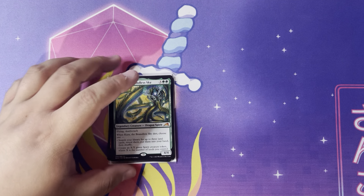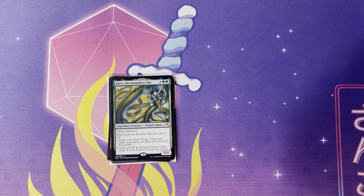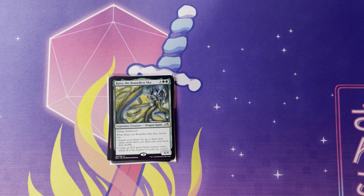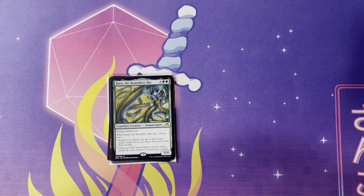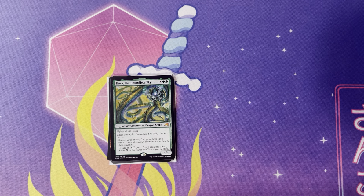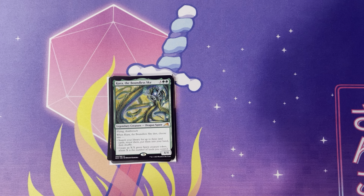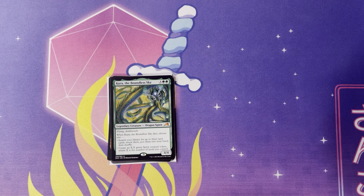Next, we got Kira, the Boundless Sky. I like this dragon cycle of the dragon spirits that was in Kamigawa — I have a lot of them in my decks. Kira's one of my favorites though. Three and two green for a 4/4 flying deathtouch dragon. When Kira dies, you choose one: search your library for up to three land cards and put them into your hand and shuffle, or create an X/X green spirit creature token where X is the number of lands you control. You're in green, so the spirit creature is probably pretty good. You probably have a lot of lands out. But my favorite thing is that it's a flying deathtoucher. Having something with deathtouch that's flying is so good. I'm using it in two decks right now. It's a really fun card — definitely recommend getting this one.